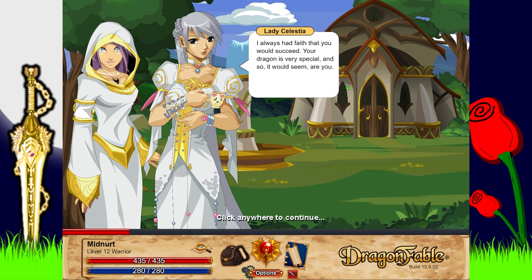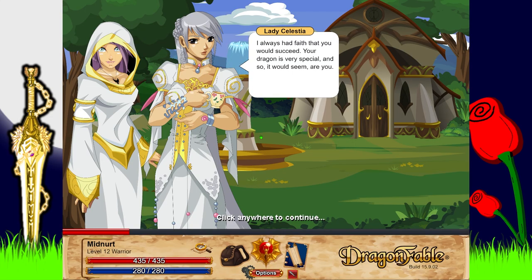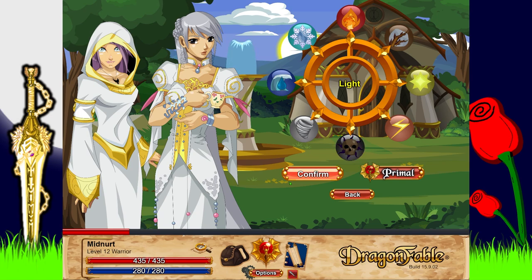Awesome! So for element — I want to go for a light dragon. 'I see you've been taking us through your dragon — I haven't really met him yet. I also have faith that you would succeed. Your dragon is very special and so it would seem are you. Unlike most dragons, your dragon has the ability to shift their element at will. With your guidance I'm sure you will be able to help Draker choose the best element for the moment.' I'm going to go for light — I can always change it later. Confirm — set to light!